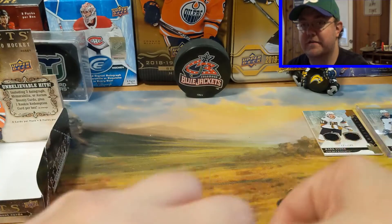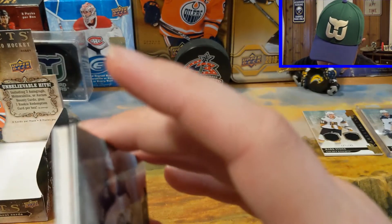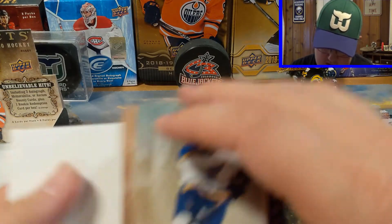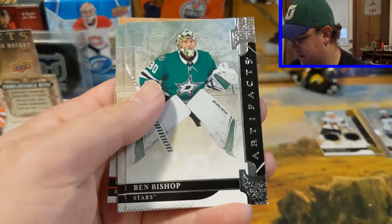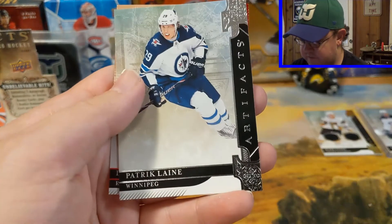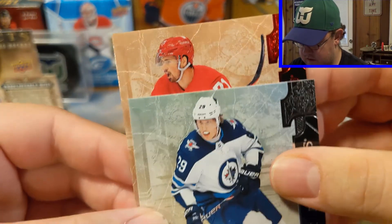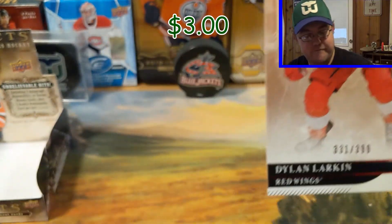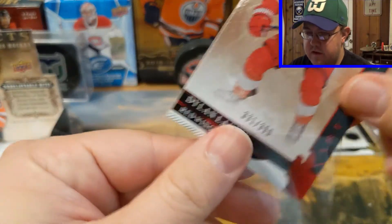We got our redemption, and I saw Victor Olsson on there too and I was like 'oh man, I wish it was him.' It's looking like pretty much this is it. So we got Tyler Bozak, Ben Bishop, Patrick Laine, and we have a Red of Dylan Larkin.